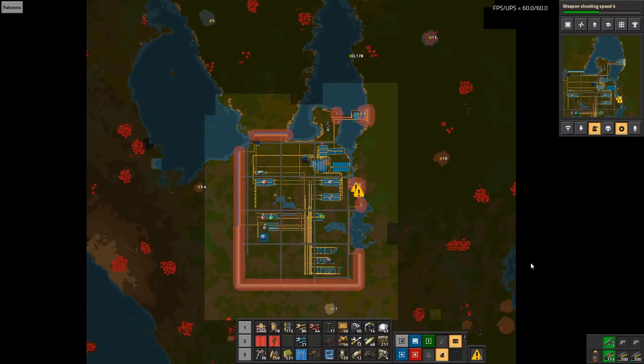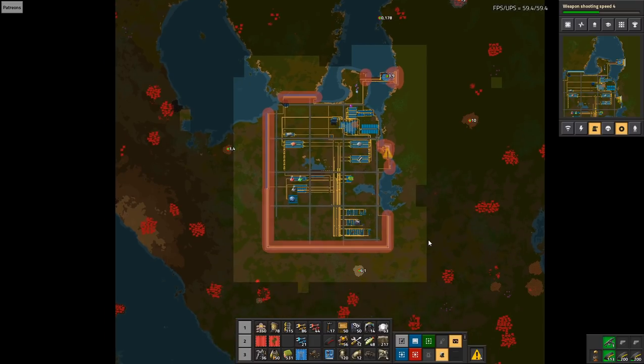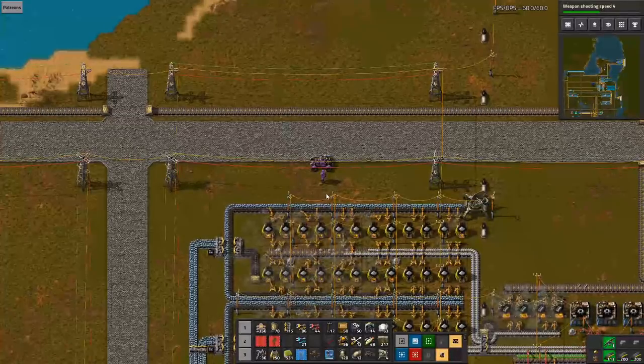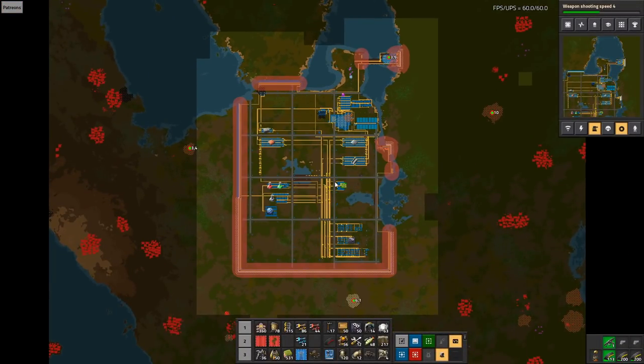Welcome to Vectorio Deathworld. My name is Nielas and this is episode 12 of our Let's Play campaign, Escape from Nowus. Let me just recap the objective if you kind of missed it. My objective is to survive this Deathworld. I'm playing as fast as I can, but still trying to be somewhat structured. We're going to take our new iron in this episode and bring it in so we can bump up our production. That's the plan, let's dive in.